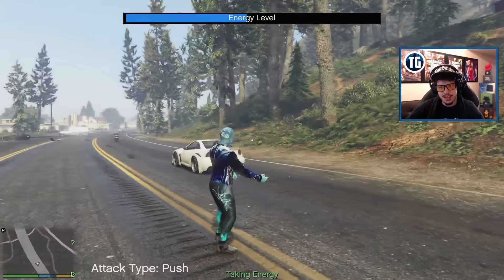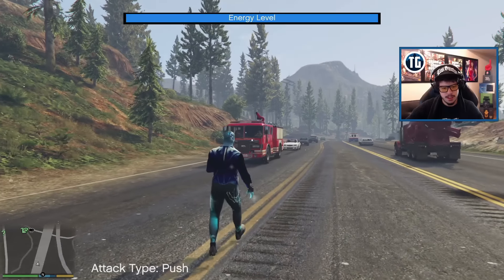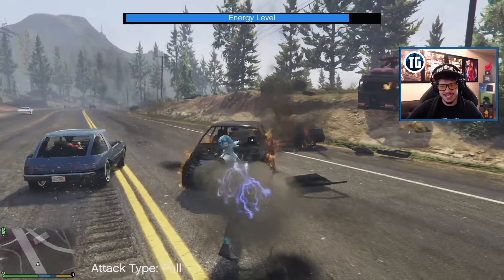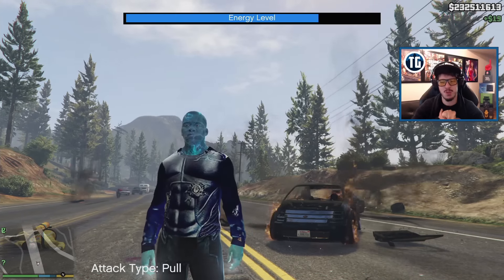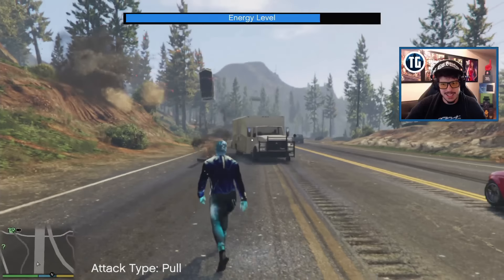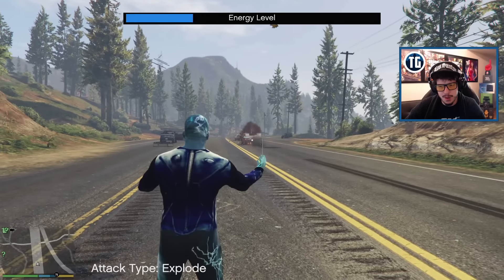I don't mean to explode your cars, I just need energy. I wonder if you can drain energy from an energy generator - that way you wouldn't have to kill people. Or like a lamppost - that would be cool. I like pushing people away. I really like this mod - I actually enjoy it way more than I thought I would. This is one of my favorite mods. I feel like a superhero. You just feel indestructible when you put on the force field.